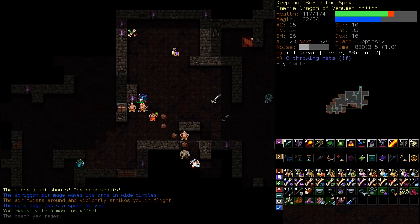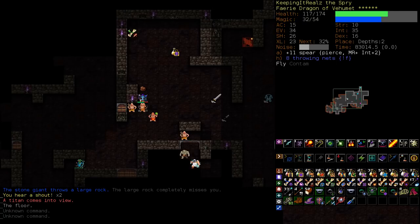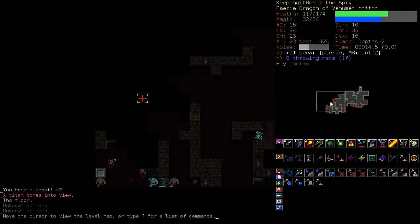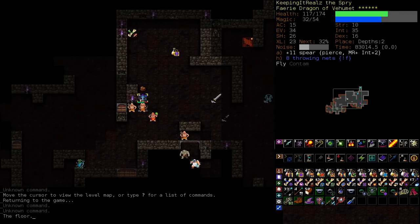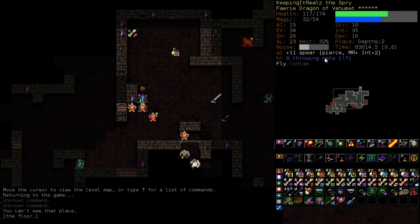We've got a bunch of things coming in. Note that ogre mages can have crystal spear, so you don't want to drop below 100 HP near them. And we've got a titan. Emergency again. This is some sort of crazy vault. We've got titans running in — they're not your everyday depths enemy. Why are they scary? Lightning bolt really hurts. But this is the main one: their airstrike can be 50 damage, if you're flying 75 damage, that you cannot dodge — and they're smite targeted, so they can hit you anywhere on the screen.